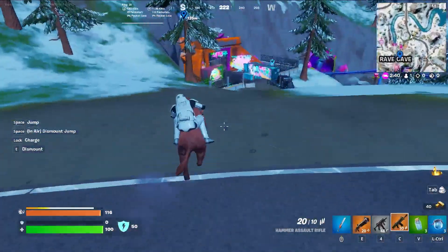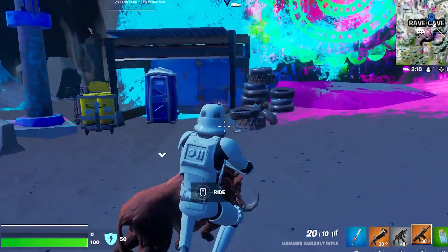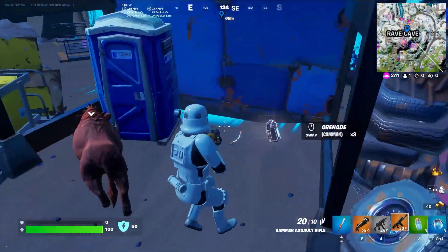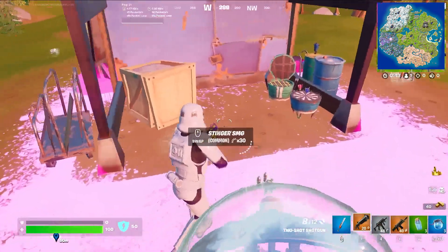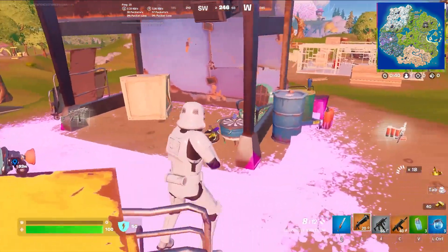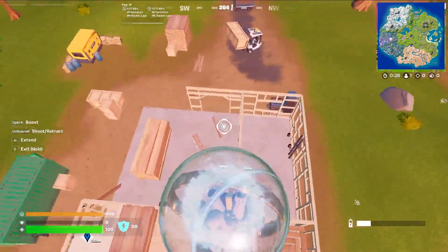The first place to find the Indiana Jones grappler is over here at Rave Cave. This is where you're going to get the new grappler mythic. It's located right on top of this hill, and inside you will be able to find a brand new item.